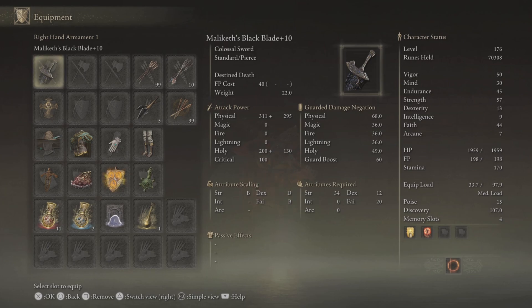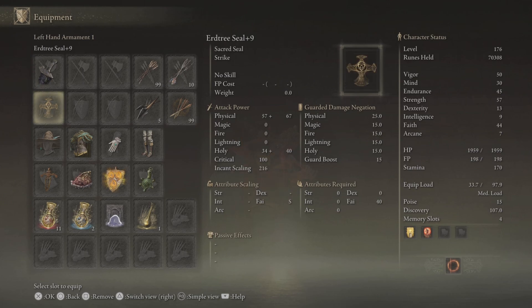Destined Death is the scale on it, and that is what we're going to be using. You shall see the power — attribute scaling: B in Strength, D in Dexterity, and B in Faith. So that's why we've got more score points in Strength and Faith.